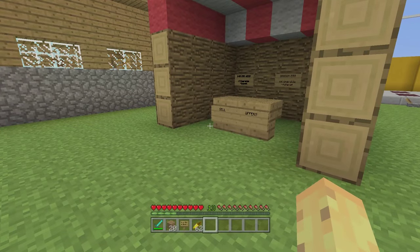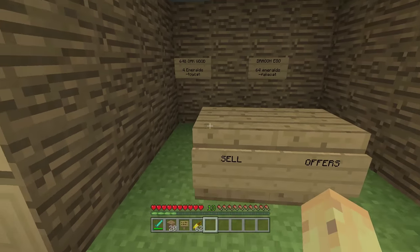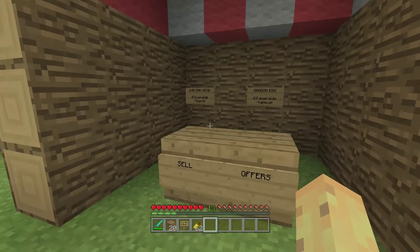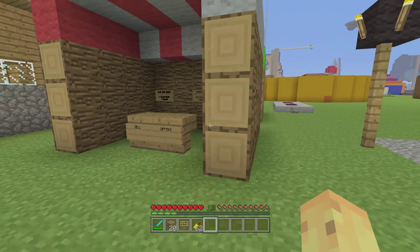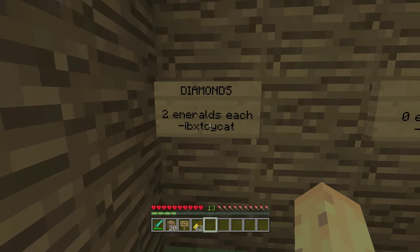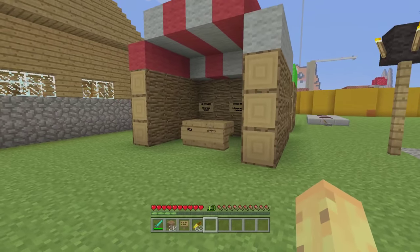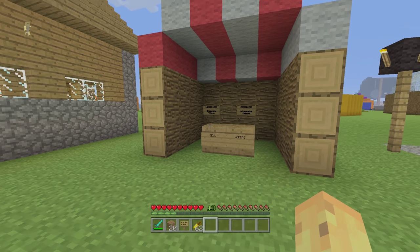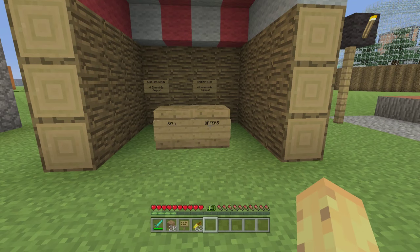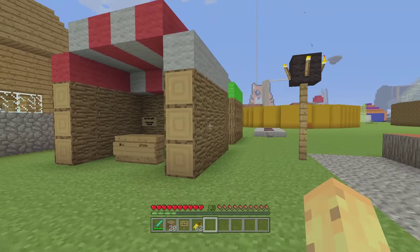The idea behind these two places is that everyone who joins your world, whether they're online right now or whether they just join and leave, can place offers here and wait for people to contact them. So if you wanted to sell some oak wood, for instance, people would have to contact you because they know your gamertag. You can have a sell hut where people try to sell stuff for goods, or a buy hut where people make offers. Then if you have stuff to sell you come here instead. This creates a centralized place where you all go to buy or sell.